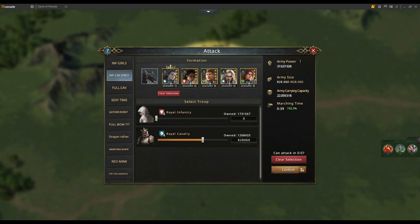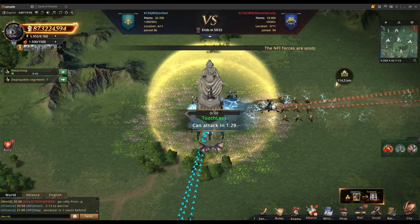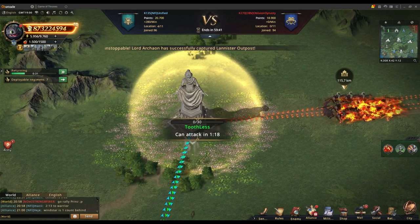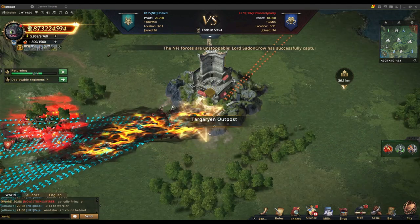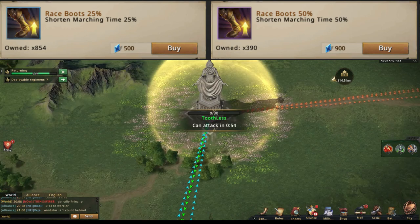A small tip that many people forget these days: the elite and normal quests, where there are usually 25% boots and speedups you can get. Try to go for those events when you can, because race boots are not cheap to replace. If you don't have those — especially going into the Ultimate Conquest season — it's going to be really bad for you. The only way to get them in the match is by using blue diamonds.